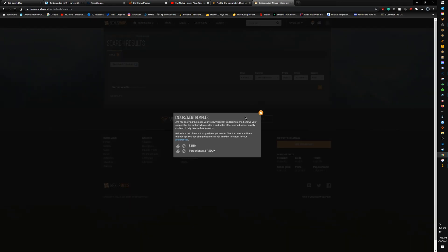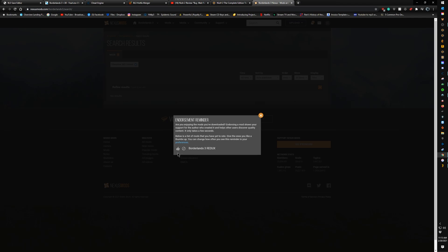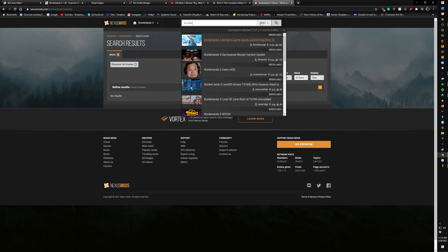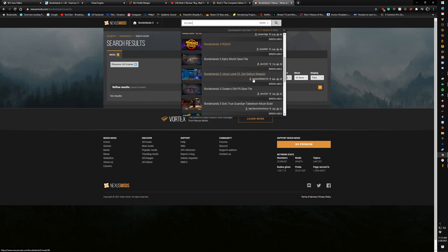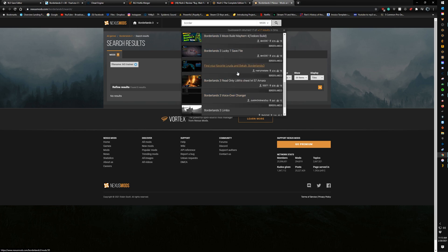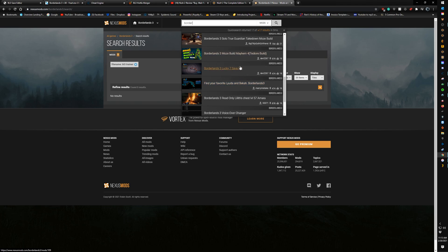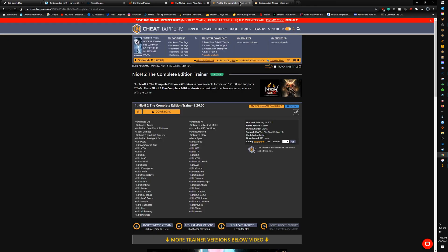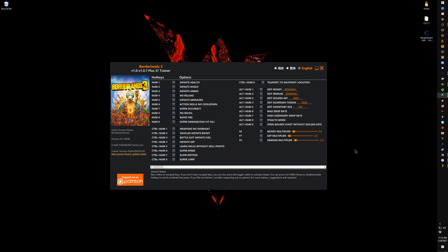It didn't show up immediately but I'm pretty sure it's in there — that's where I got it from. We won't waste time searching, but the trainer is definitely in there. If you can't find it, message me and I'll send you the link directly. Either way, once you get the trainer installed it looks like this with all these options.